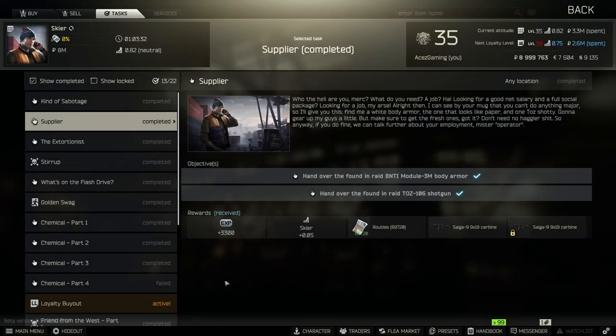Yo guys, what's going on? Zayce is here today with another video. In today's video, I'm going to be showing you guys a pretty much guaranteed spawn for 3M armor. So if you're struggling to get supplier done for Skier, you don't know where to find the 3M body armor, this is a great guide for you here today. You should get it done in one single raid.